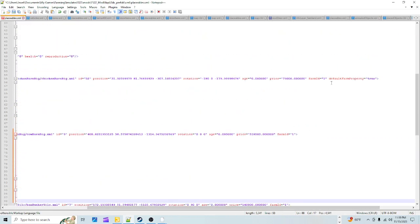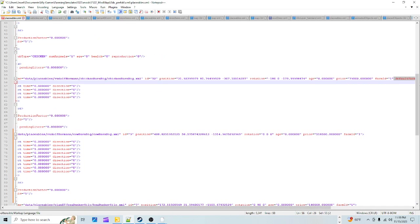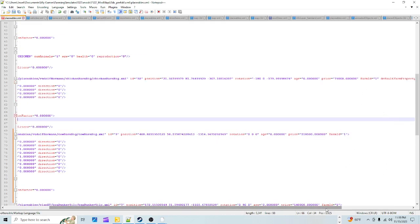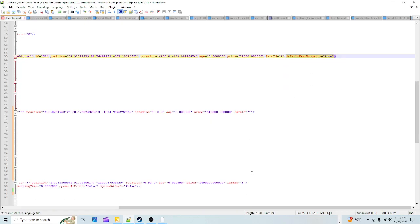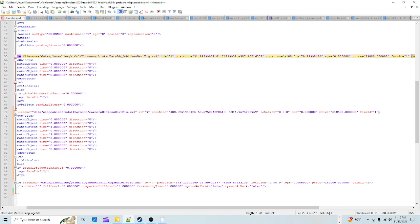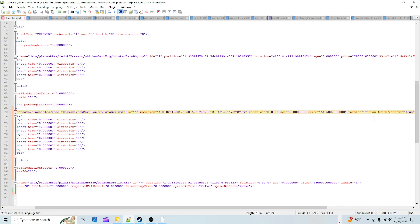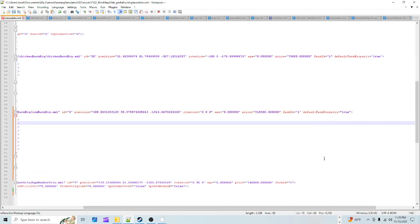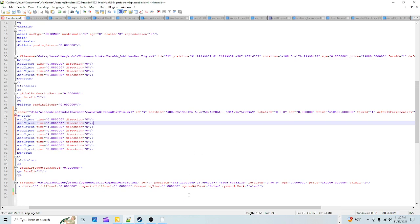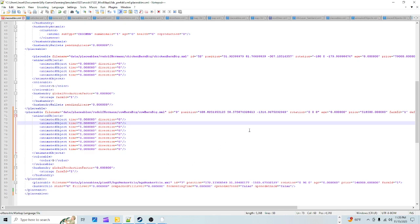Slide over to look at the entry. Up here in one of the existing entries you'll see 'defaultFarmProperty true' - copy that. Go to the cow barn entry you just added, click right before the closing tag, and paste it in. Hit Space to separate it. Make sure you don't have duplicate closing tags. It already has farmId=1. We don't need to change the price or anything else.